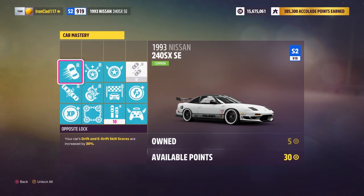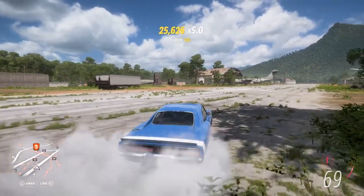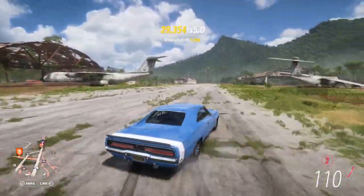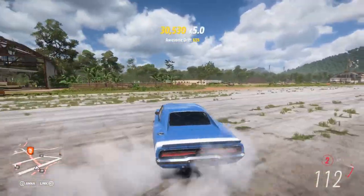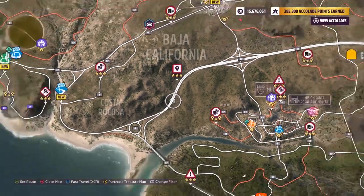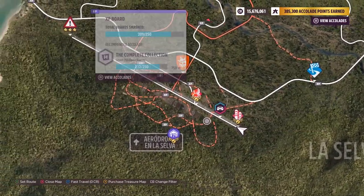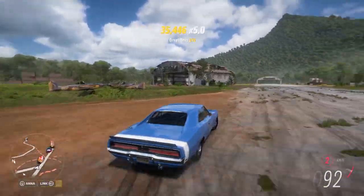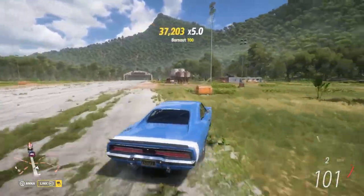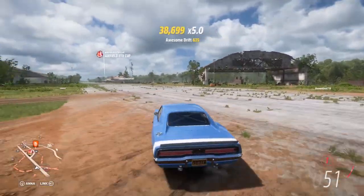The sideswipe and ultimate drift will give you a thousand points, and depending on your perks may give you more than that — that is one of the easiest ways to build up a big skill chain quickly. My favourite way to farm skill points is to find a long stretch of road. My favourite places are the highway and the runway down at the bottom of the map, and to drift and slide all over the place while crashing into as much of the destructible objects as possible, particularly trying to hit things sideways as that will give you the sideswipe score, which will bump up your skill chain very quickly.